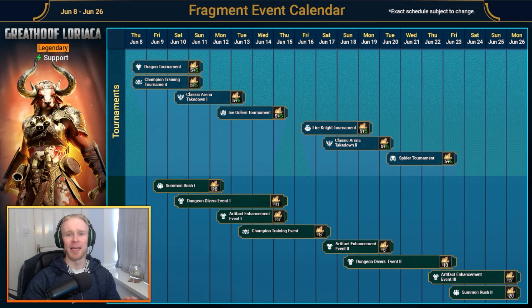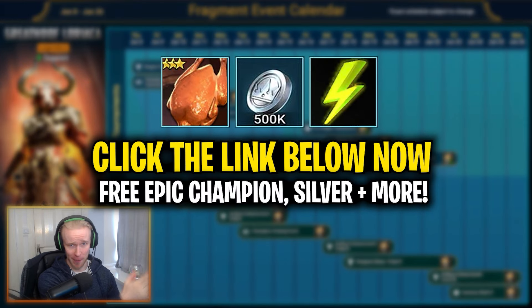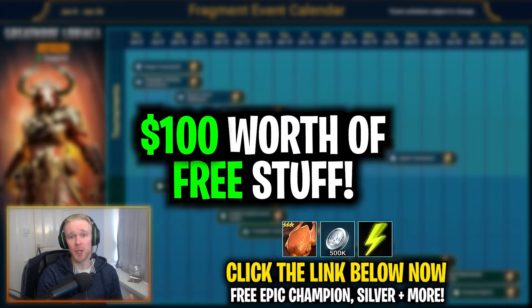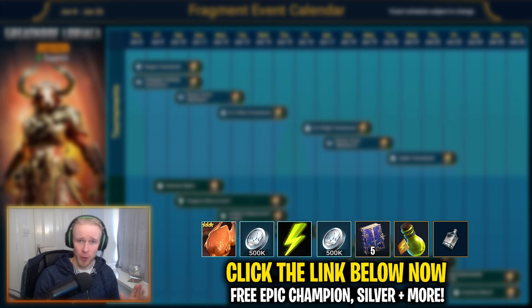If you are a brand new player or you're looking to start a fresh Raid Shadow Legends account, make sure to do so by clicking the promo link down below to kickstart your account with a free epic champion and a crapload of starting rewards. Until April 11th, the promo link is supercharged for the Raid 5th Anniversary event, jumpstarting your account with $100 worth of free stuff right off the bat, including five epic skill tomes at account level 25.